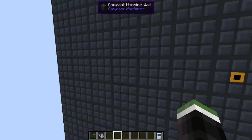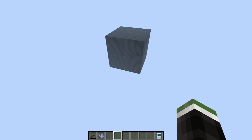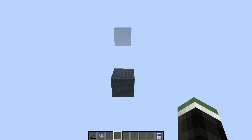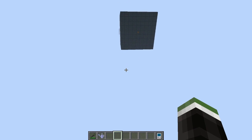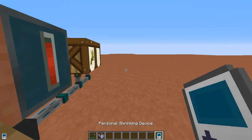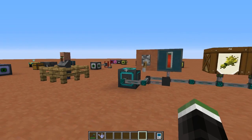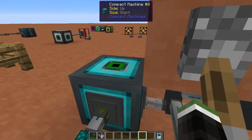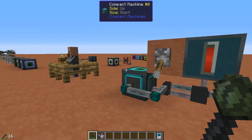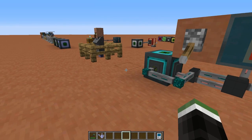This is basically what the compact machine dimension looks like from the outside. When you enter a room it gets created in this separate dimension, and you can find all the rooms here. You always spawn at the same point when you go back, right where you entered the block. Using something like the Staff of Traveling you can fly around outside the rooms. It's a separate dimension for all these compact machine spaces.